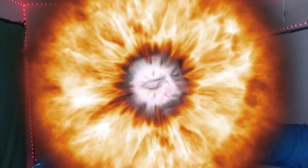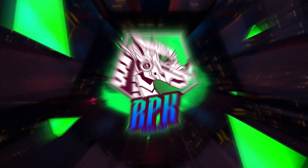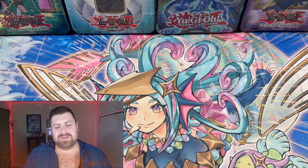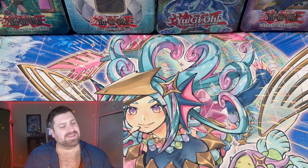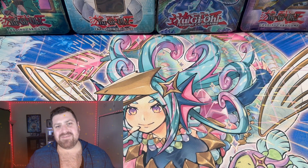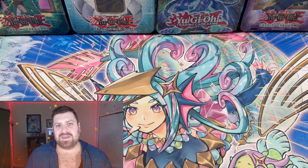What's up guys, welcome back to the channel. Today we have an Edison format deck profile and it is the Sacred Beast Uria. This deck is a little more casual as far as Edison goes — maybe it could be rogue, really depends on what you're drawing and how good you are. We'll dive in so you guys can get a nice look at this Edison format Uria deck.